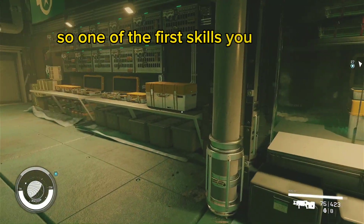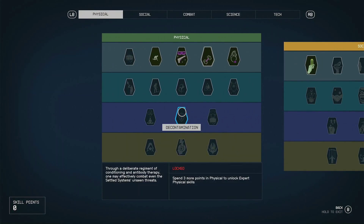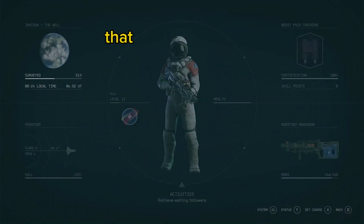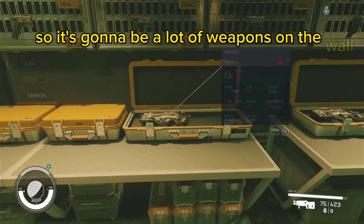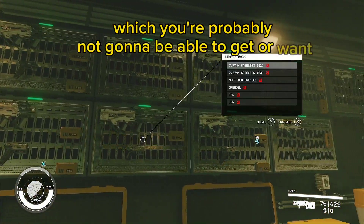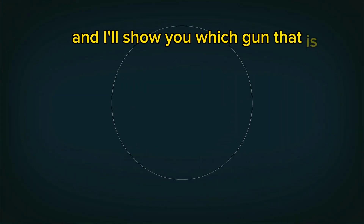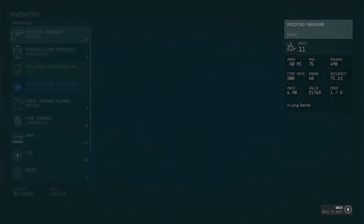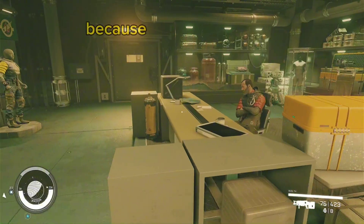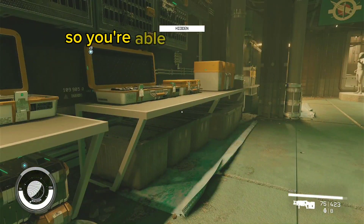One of the first skills I recommend getting is Stealth, right here. That allows you to crouch and see if you're detected or not. There's going to be a lot of weapons on the wall which you probably won't be able to get. But there are a couple of loose guns — specifically the Advantage Old Earth Hunting Rifle on that table. You might not think you can get it because you're so close to the guy, but this box blocks you. See, you're hidden now, so you're able to swipe that weapon.